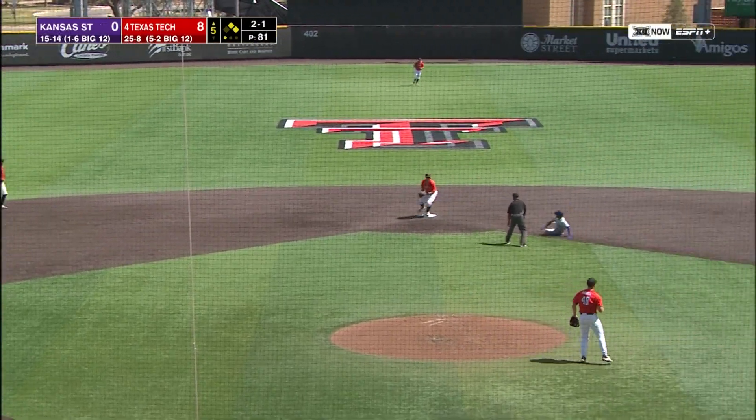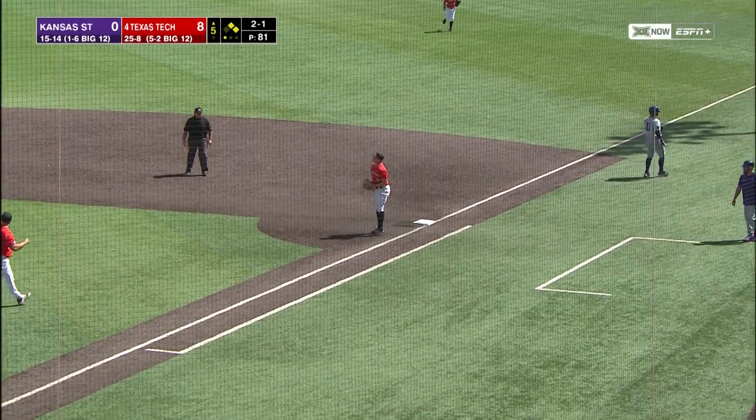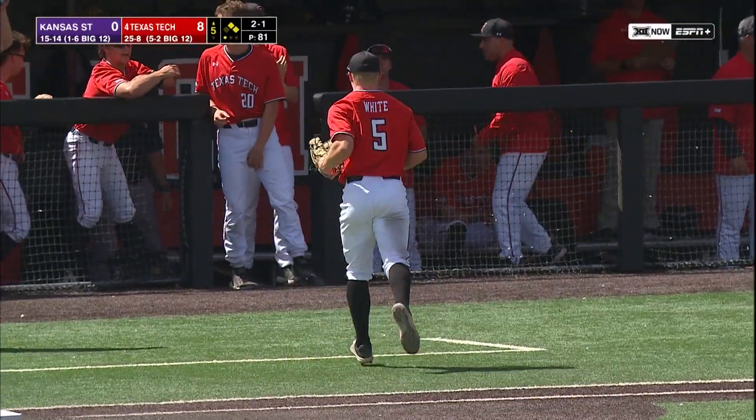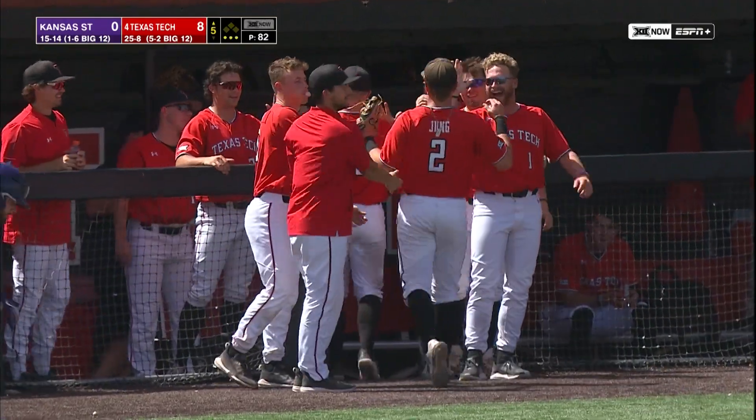There's a ground ball to short — this could be a pair. Young bobbled the ball, still got it out of his glove and got it to Hudson-Wide at first base in time. And the Red Raiders do turn the 6-4-3 double play.